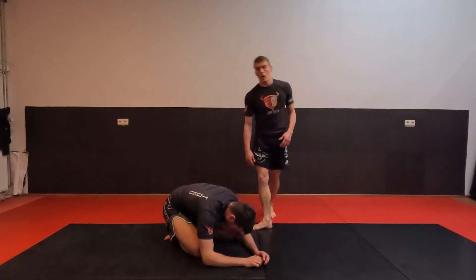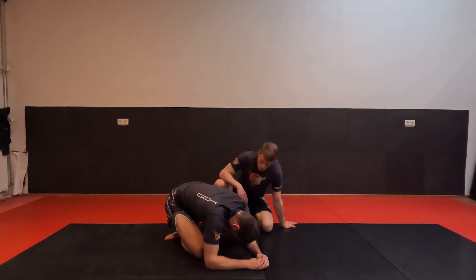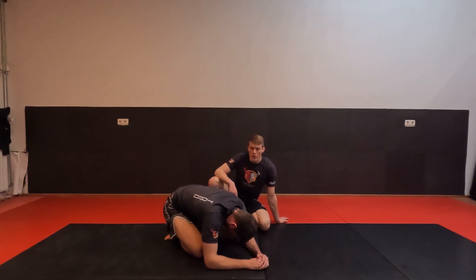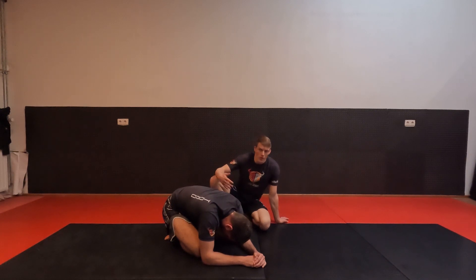We're looking at entering into our truck position. The two basic entries we're going to do today are entries based on the turtle position — where he's turtled up — or on the back mount position. When you're in back mount but cannot get the choke because he's defending well, or maybe he's defending one of your hooks, we will be looking at entries from those positions.